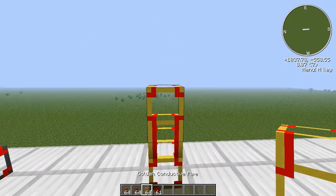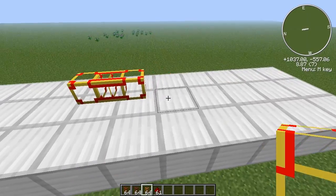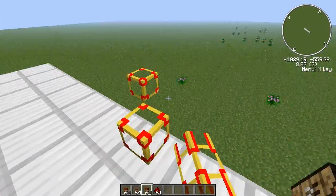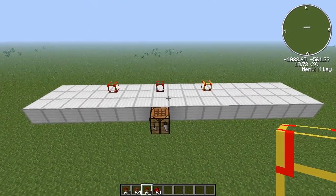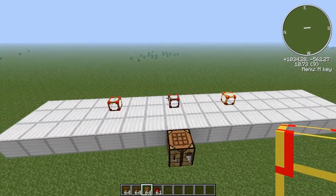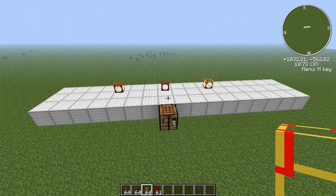The stone conductive pipe doesn't have an energy limit, but the golden one does — it's a thousand megajoules. It's really hard to trigger, but it only happens if there's a loop in your system and something feeds constant MJs into it, and these will explode the pipes if that happens. So that was the waterproof pipes and the conductive pipes. On the next one we are going to take a look at the machines that go with these pipes, so thanks for watching and I'll see you on the next one.